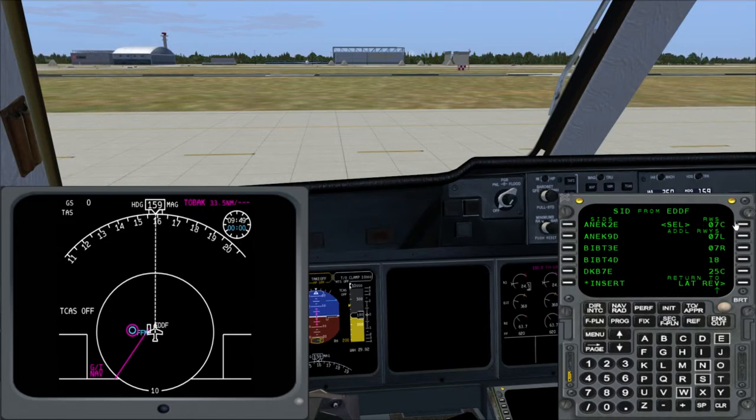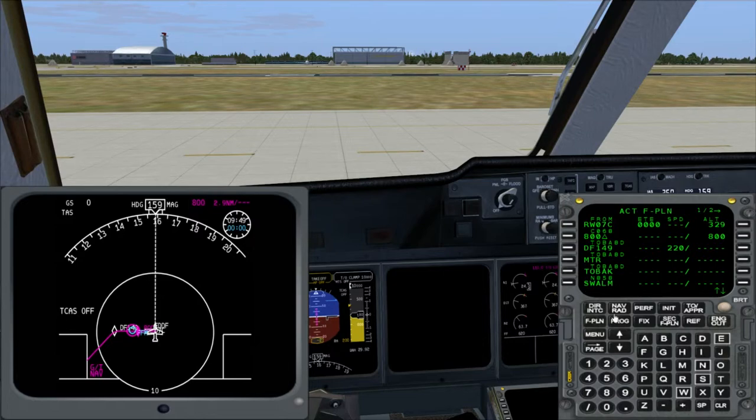So we are flying from runway 07 Center under the ETOBA 8 Delta departure. We select it and the MCDU shows us what is selected. Then we insert it into our flight plan. Now back on the flight plan, we see the runway, the restrictions — 220 knots until 800 feet, and until the F149. You can see here the SID annotated with each waypoint, showing which waypoint belongs to the SID and which is the airway. It's quite a nice feature when following your route.